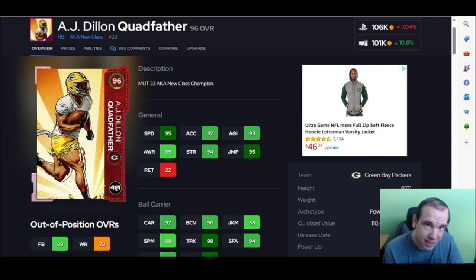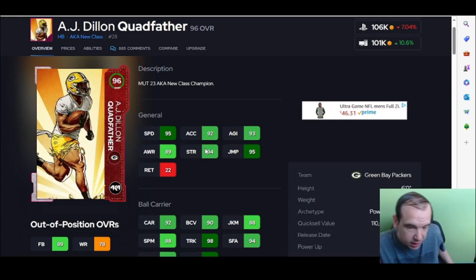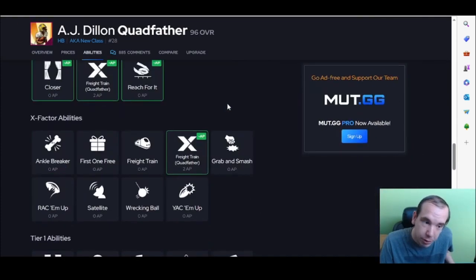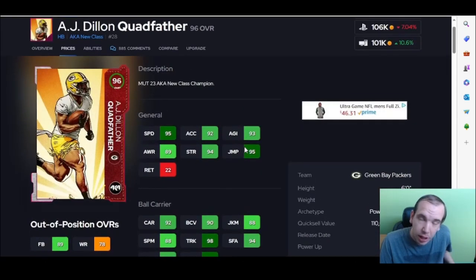AJ Dillon is still number 10, and he's not going to be higher than 10. Look at his acceleration — it's terrible. So if his X-Factor is not lighting up, you've got to get him out of the game. But if the X-Factor is lighting up and you need somebody at the goal line, he's going to break that tackle for you if they don't have Tackle Supreme or Secure Tackler. It's going to be a game changer. They kind of ruined the running back position with the X-Factor because it deleted all of the golden tickets.